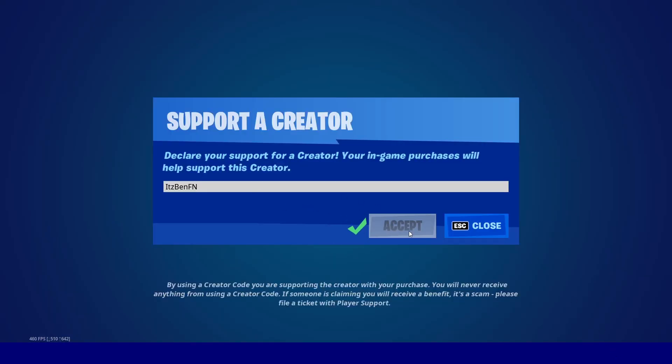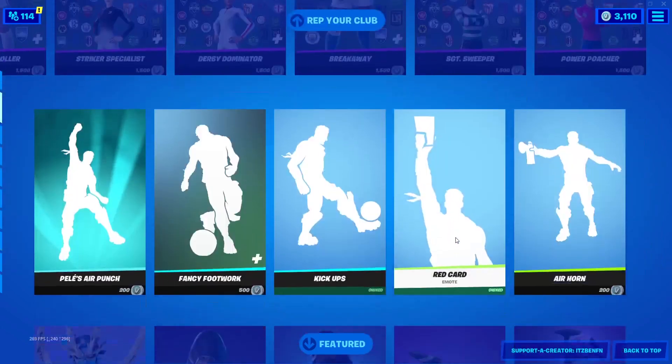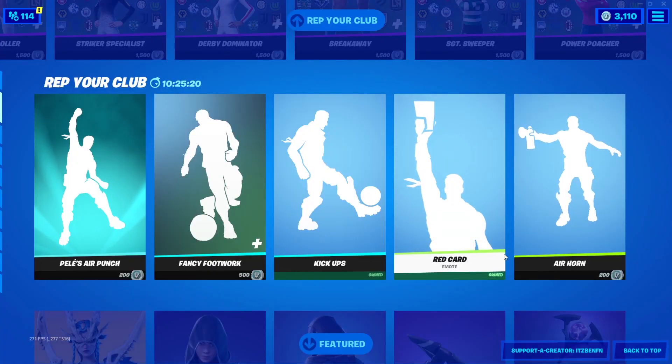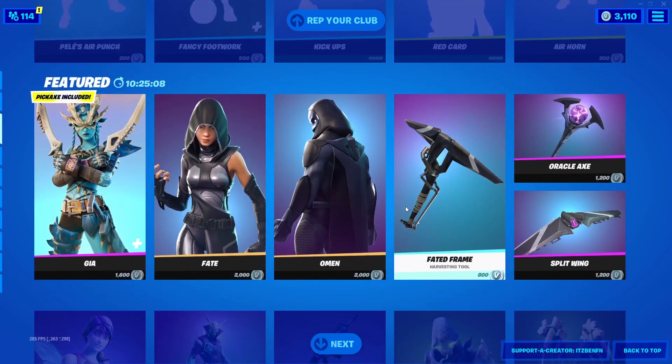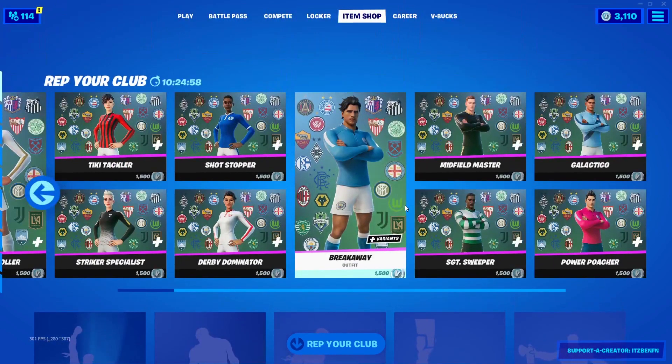Without further ado, let's talk about the Catwoman's Grappling Claw Pickaxe. We're getting Batman cosmetics and DC cosmetics within Fortnite. We've already had the Rebirth Harley Quinn skin and the Batman Zero Wing glider. Still yet to come are the Catwoman's Grappling Claw Pickaxe, the Catwoman Zero outfit, the Deathstroke Destroyer glider, the Deathstroke Zero outfit, Harley Quinn's Revenge back bling, the Batarang Axe pickaxe, and the Armored Batman skin.